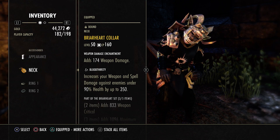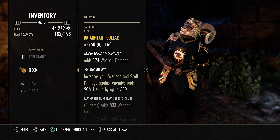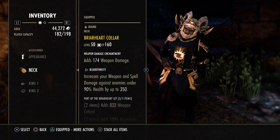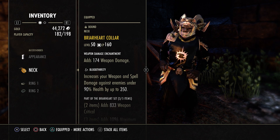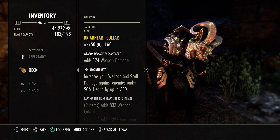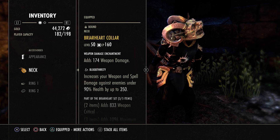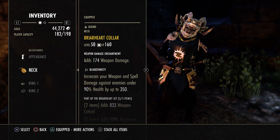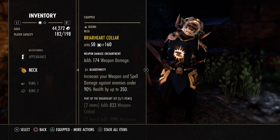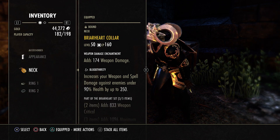Why am I using Bloodthirsty? It's actually the best, in my opinion, for PvP and PvE. If you read it, it increases your weapon and spell damage against enemies under 90% health by up to 350 — and this is per ring. All in, it is a ton of damage and definitely more than Infused. It's very, very noticeable the second you get somebody's health down at all. I get people to 80% health and can already tell I'm dealing more damage than I would with Infused — let alone 70%, 60%, 50%. The lower you get somebody, the more guaranteed they are to die. So that's why I'm using Bloodthirsty — it's by far the best trait for PvP in my opinion.